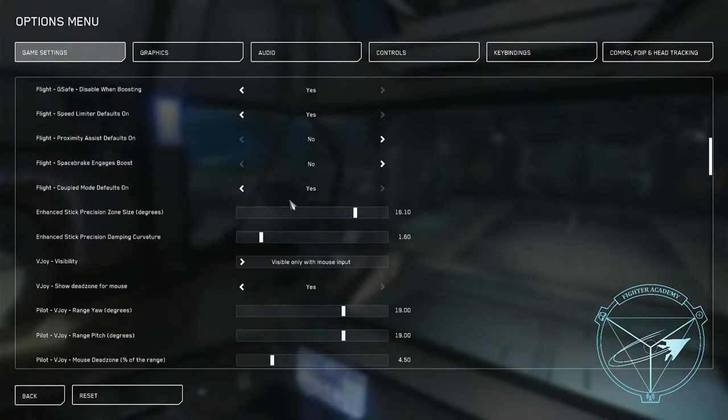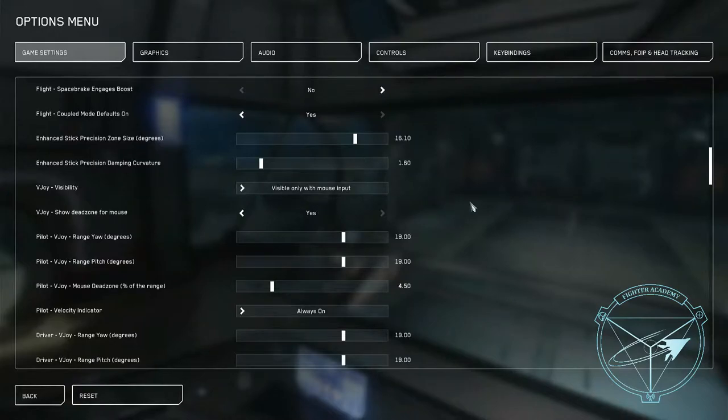The first setting is the enhanced stick precision zone in degrees. This is how close your aim — or the nose of your ship — will be to your target before it kicks in. I have mine at 15 instead of 20 because I want to be a little more on target, and I'm probably going to take it down to around 10 because it's still kicking in a little early for my preference.